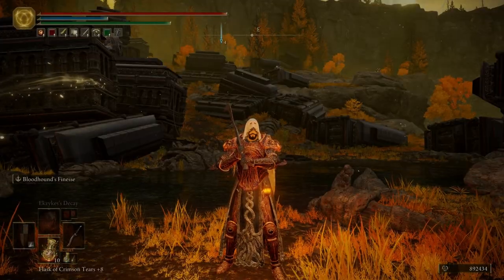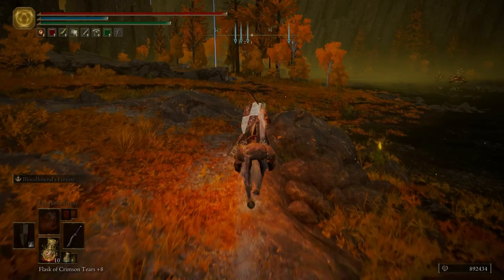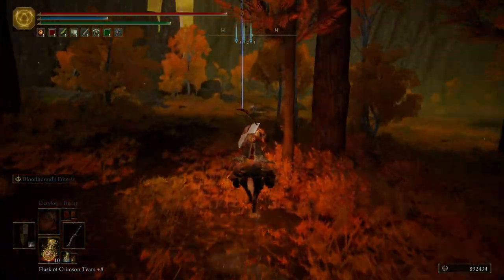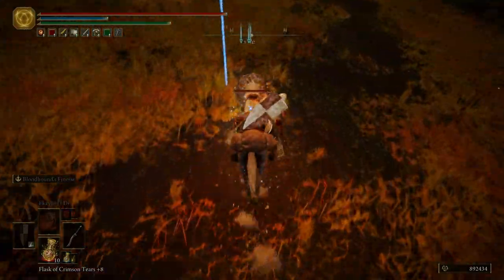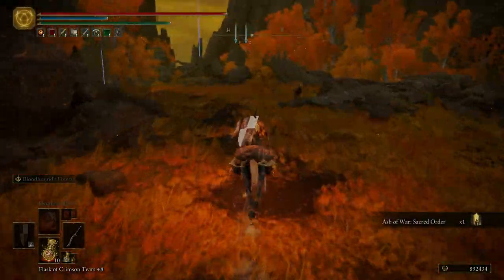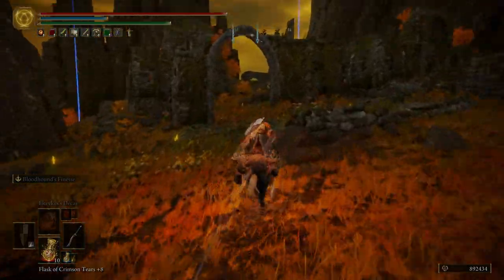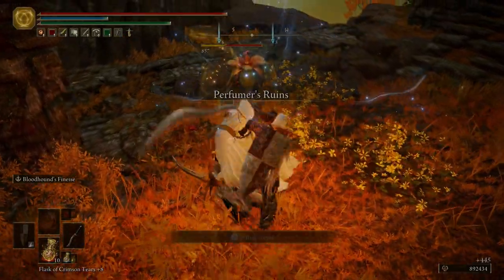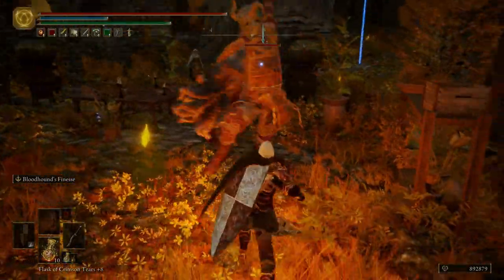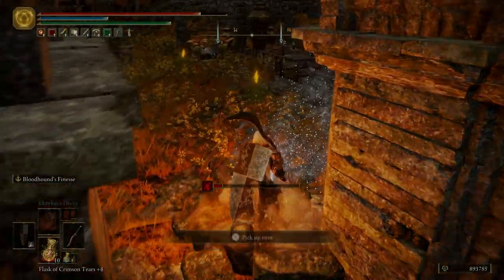Now that all those markers are set, let's go ahead and get started. We're going to hop on Torrent, face northwest, and just run down this road. We're going to get ourselves a silver scarab here. We're going to run into our first perfumers — be really careful. That perfumer hood is a random drop, by the way. This guy can be a little tough — it's an omen killer, and for killing him we're actually going to get his armor set.